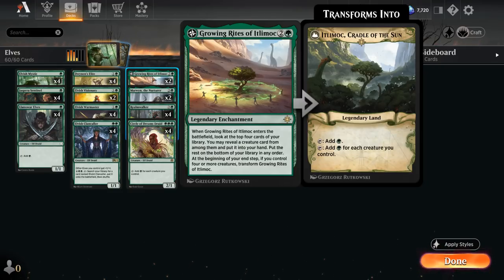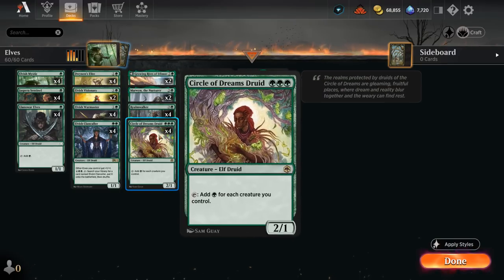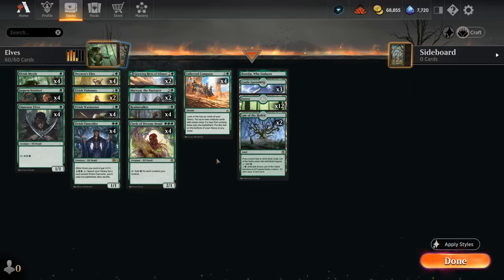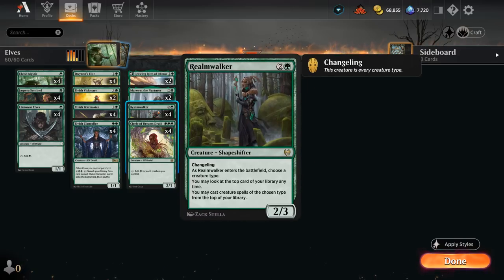We also have two copies of Growing Rites of Itlimoc as another great way to generate mana — a legendary enchantment that on entry gives us card selection by finding a creature in the top four. If we control four or more creatures at end of turn, it transforms into Cradle of the Forest, essentially a Gaea's Cradle, making a green for each creature we control. That can help us cast a Collected Company in the opponent's turn after transforming, finding more elves and hopefully comboing off.